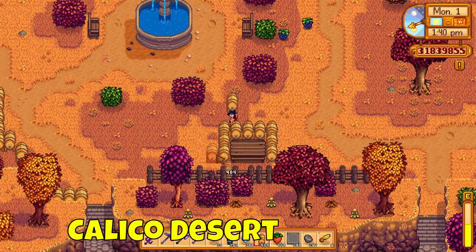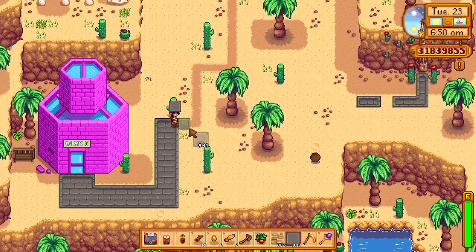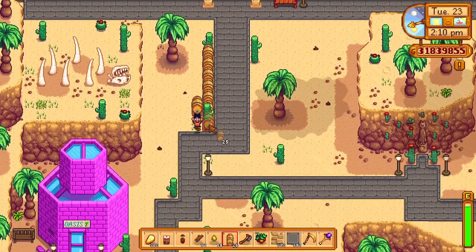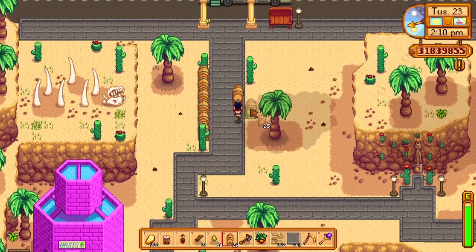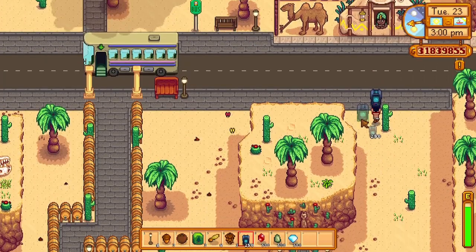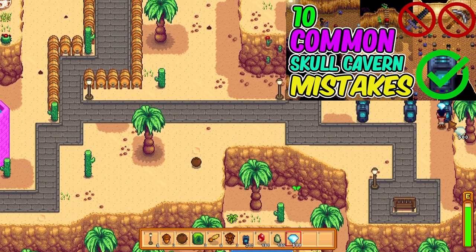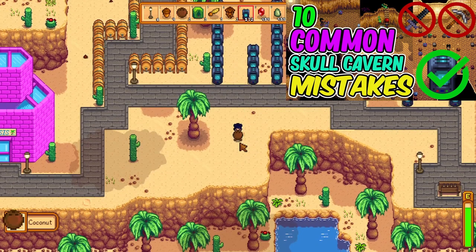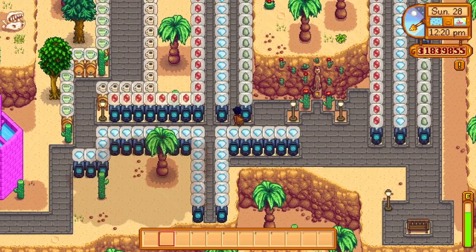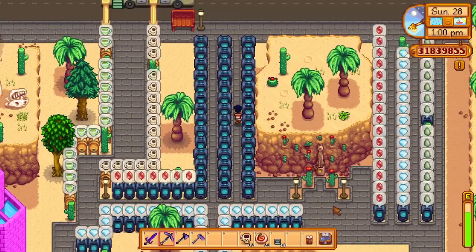Finally, why not give Calico Desert some love? Place machines there that suit the desert context — for example, use kegs to farm coffees with coffee beans or green tea with tea leaves for use in the skull cavern. Or fill the space with crystallariums farming minerals used at the desert trader. Diamonds, rubies, and jade are great choices, but you can essentially have all the crystallariums farming any mineral in Stardew Valley.